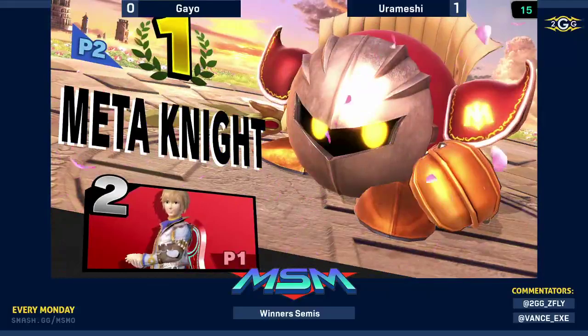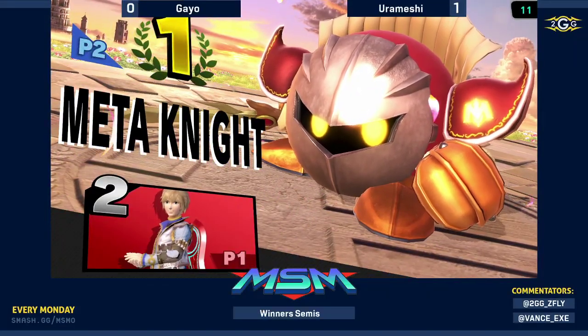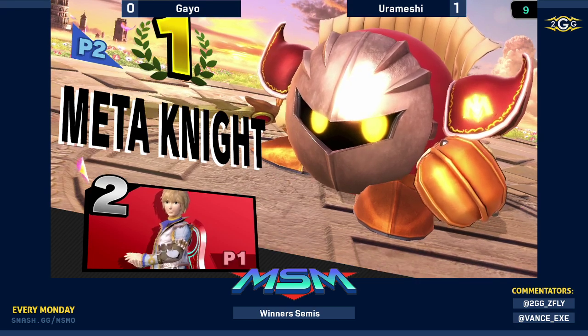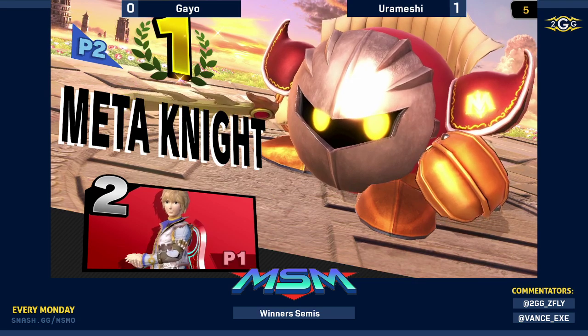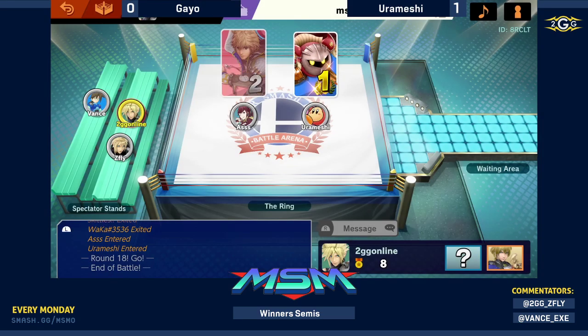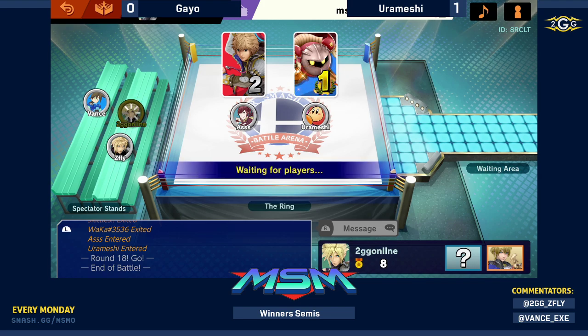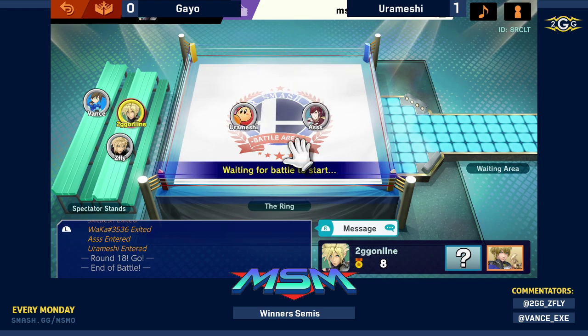Doesn't Jump mode have a negative effect on his weight? Will that make it easier to get ladder comboed? Was he in Jump mode when he got laddered? Yes, he was in Jump mode — it does make you floaty. Your base attribute basically becomes that of Jigglypuff. So you become light. Definitely not having a good time.